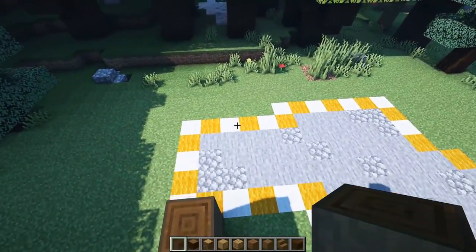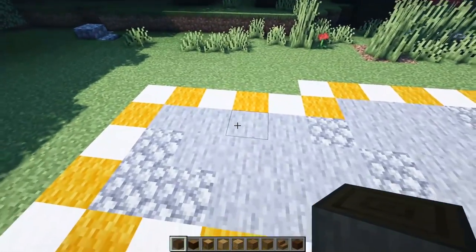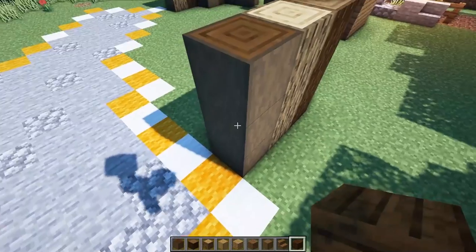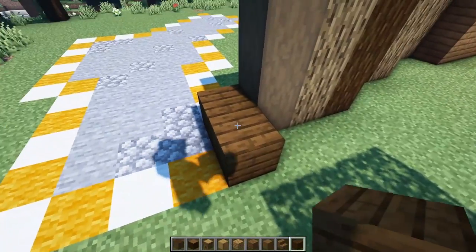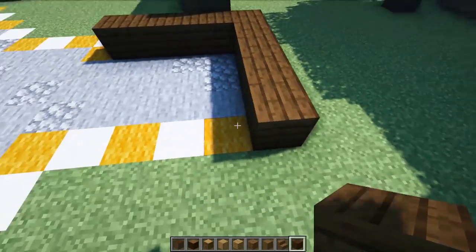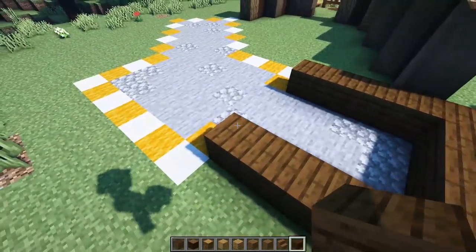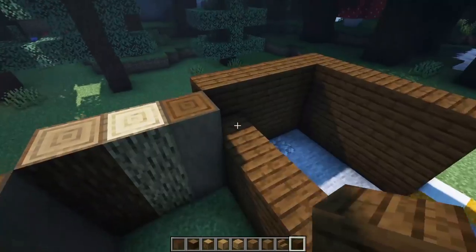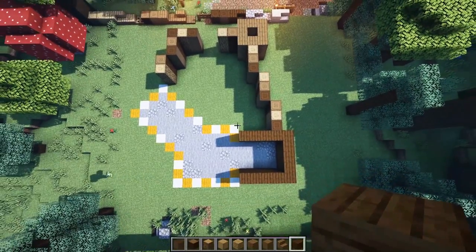I want every section to have a different type of wood to make it look cooler. For this part, I'm going with dark oak planks. Right next to this log, we go straight in and then out by one — one and two, then three, four, and five, giving us a little five-wide section. Then one, two, three, four, five on each side. Let's take this up by three to match what we did over there — one, two, and three — and just wrap this all the way around.